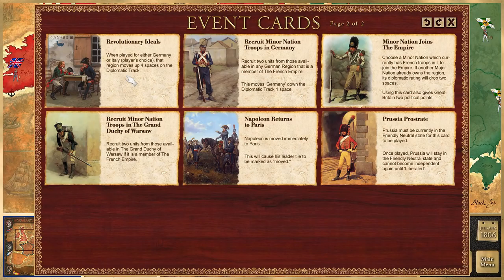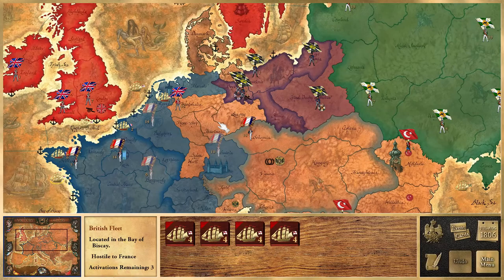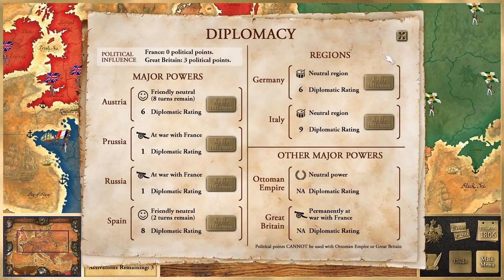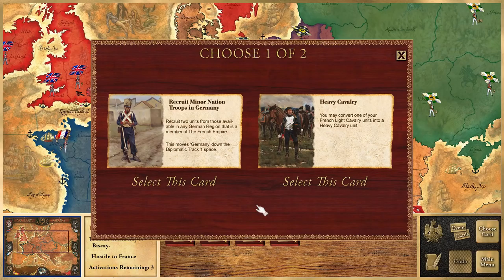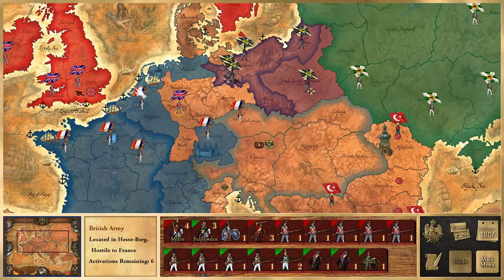Revolutionary Ideas — when played for either Germany or Italy, the region moves forward on the diplomatic track. We'll move the German states up another six. The Italians are at nine. Heavy cavalry — recruit two units from any German region that is a member of the French Empire, but it moves Germany down one. We'll take this. The only region we have is Bavaria. The British have moved, and Ney moves into France. We're going to split this army — we'll put all the good troops with Ney and keep the militia infantry under Verdier in Paris or the home region.